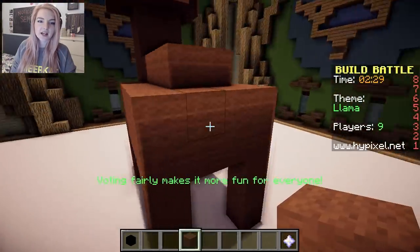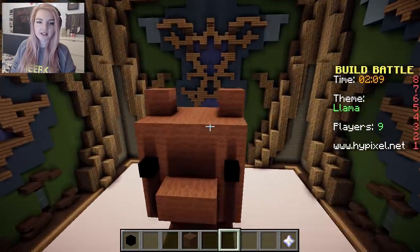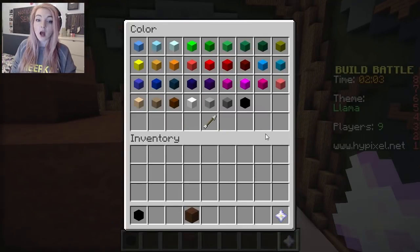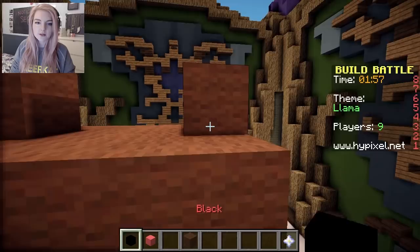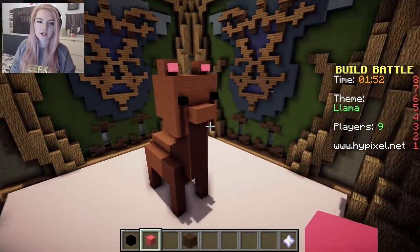And then he needs a tail, I think. There, that will do for a tail. I've got an idea for these little ears — I'm gonna use a coral block and just make it look like he's got cute little ears. Cute! So cute!